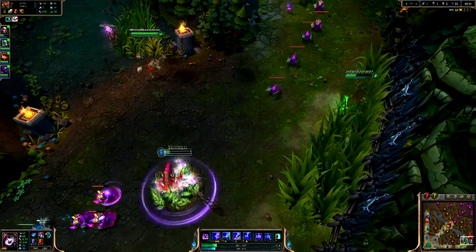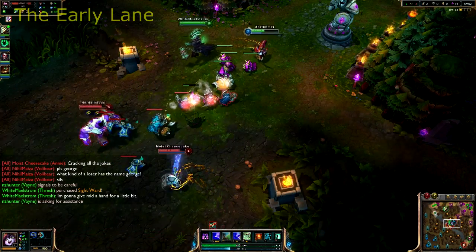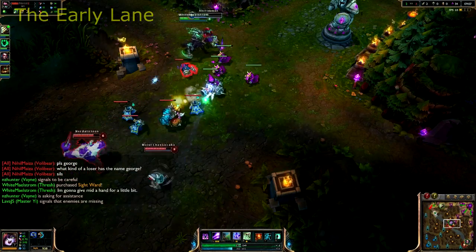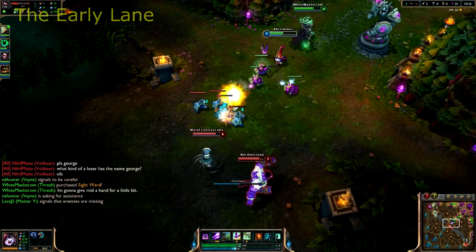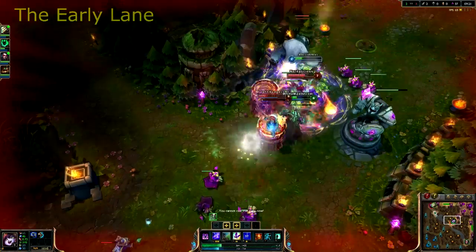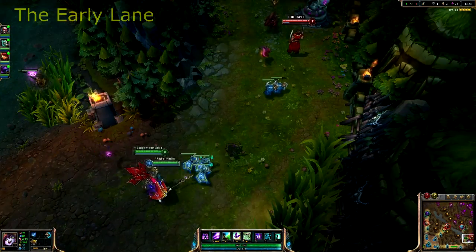Lulu is a very, very good AP champion. If you follow this step-by-step guide I'm pretty sure you'll do just fine. In the early laning phase the most important thing you can do is poke down your opposition — simply the most important thing. Poke constantly. Glitter Lance has an amazing range. Get this ability first and use it to do lots and lots of damage, and also use it to stay safe. That slow is phenomenal. You can keep your AD carry safe and yourself safe if you're in the bottom lane.